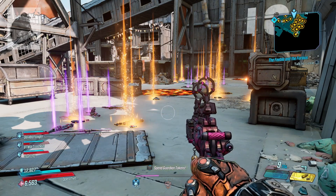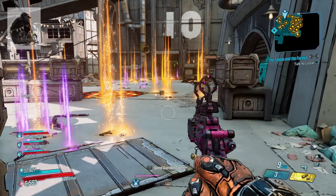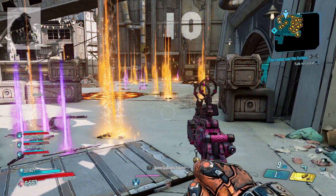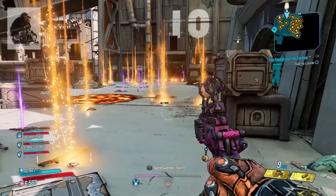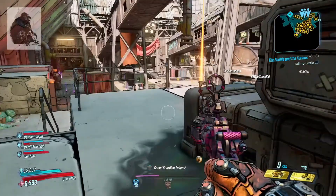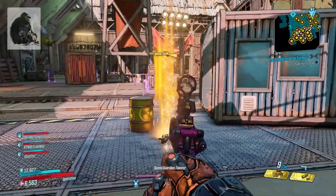I've just done the Slaughter Shaft on Mayhem 4 and as you can see, these are not just legendary drops — these are anointed. Check the mini map, check the visual in front of you. Those are anointed. I haven't even checked these yet and there are anointed everywhere.